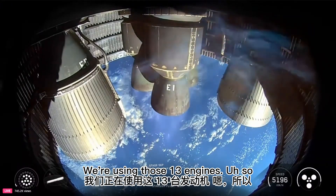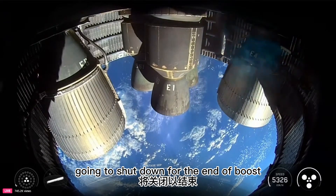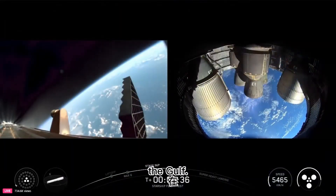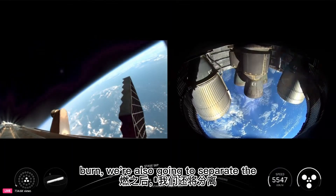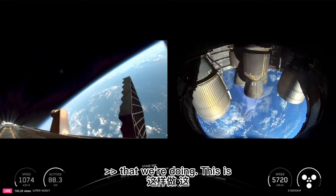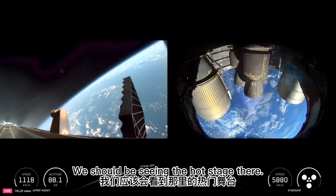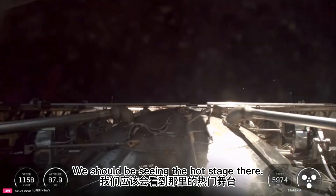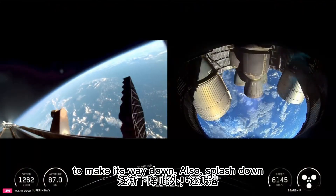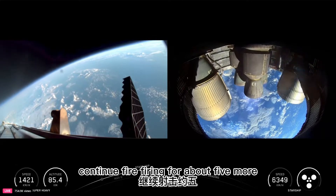The boost back is happening using 13 engines — then down to 12, then down to three, then we shut down at the end of boost back, sending Super Heavy back towards its planned splashdown zone in the Gulf. Right after this boost back burn, we'll also separate the hot stage — this will be the final time we're doing this. There's the end of the boost back burn. The hot stage separates and will splashdown in the Gulf. Meanwhile, these six ship Raptors are going to continue firing for about five more minutes.